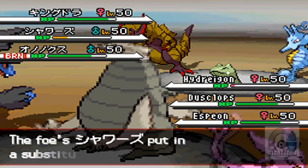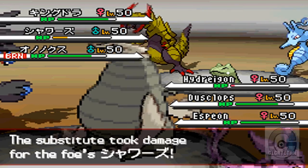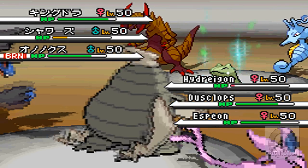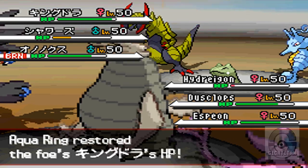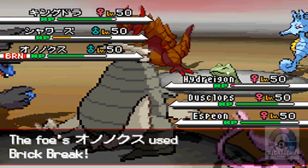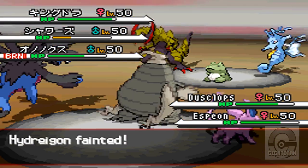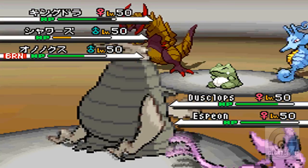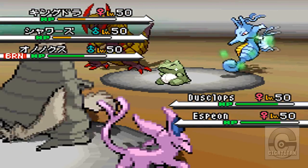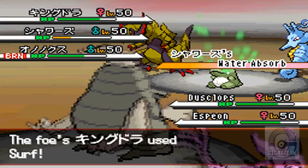Kingdra is basically just healing Vaporeon, and then Surf attacks all of my Pokemon. They're just healing up, and Kingdra goes after my Hydreigon, and he goes down. Now I'm just trying to take out Kingdra, because he's supporting Vaporeon. I need to kill Kingdra in order to get to Vaporeon.